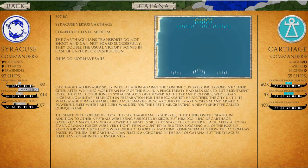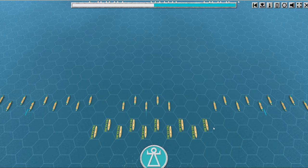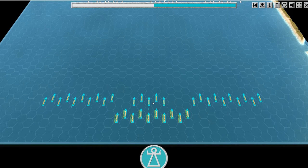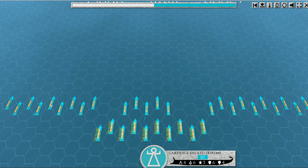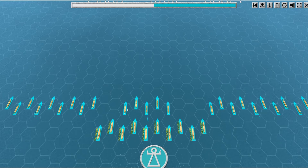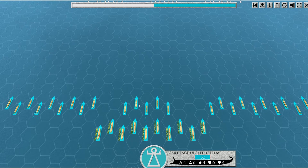Their troop quality is three, so I have slightly better troop quality on my decked triremes — slightly better — it'll be good with ranged fire. Let me show you how the game works. This is how things set up; you can see my transports carrying treasure at the back, which I need to protect, and I've got my decked triremes front and center.